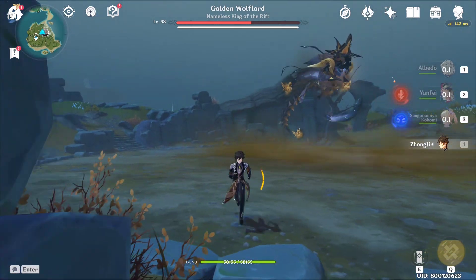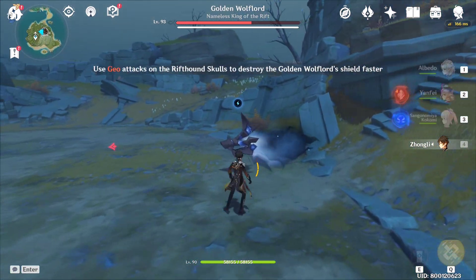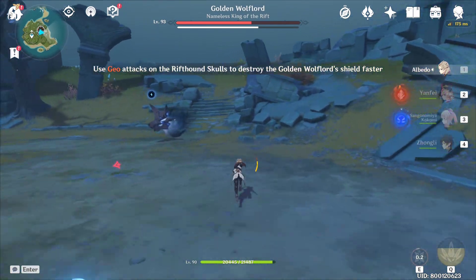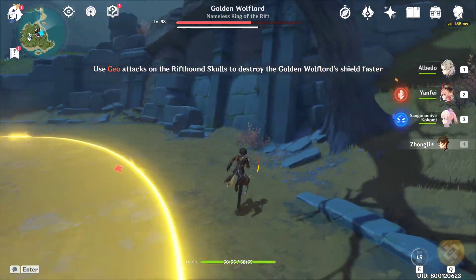While at two-thirds HP, the Golden Wolf Lord will gain a shield and summon three spirit skulls on the ground. They will not move but will continuously fire homing projectiles while the Wolf Lord creates either a huge AOE attack or a cluster of small AOE attacks. Deal Geo damage to these skulls to destroy all three of them.